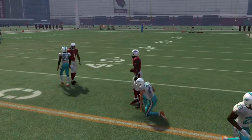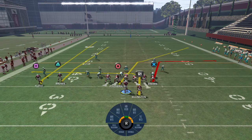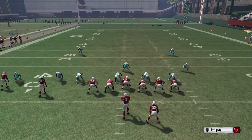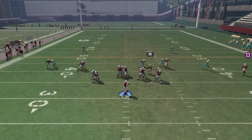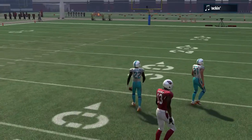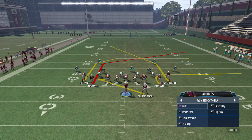Depending on what receiver you have, you'll get more separation, so something to play around with on your roster. In this case I have Jerron Brown — not special. The other thing I do with this play is put the square receiver on a comeback and motion him to the right. As soon as he cuts upfield, you typically just catch it running in stride — it really forces your opponent to get those safeties into zones.